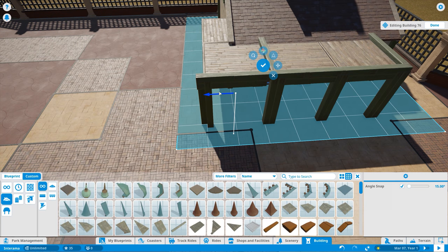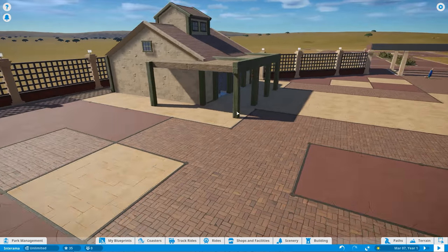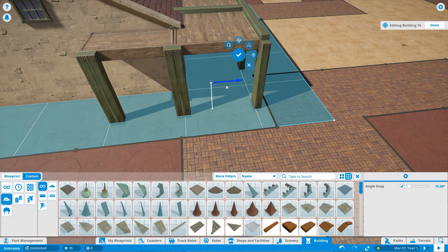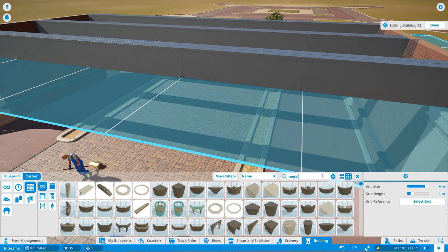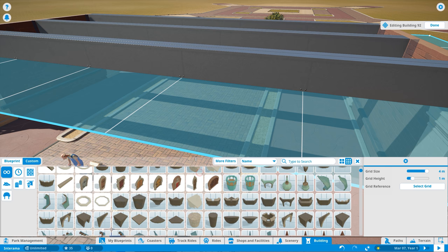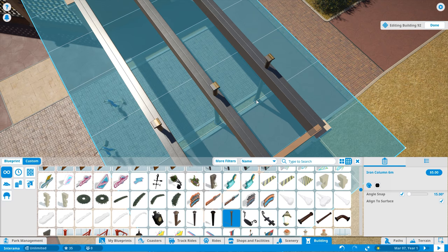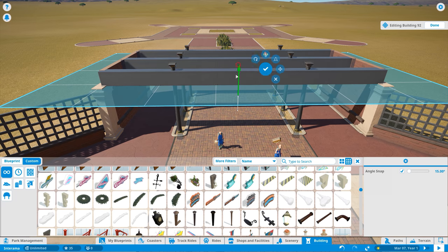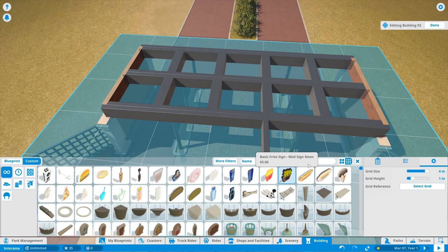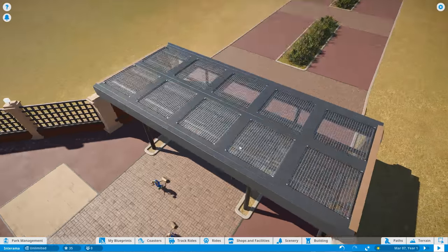I subscribed to some custom lit-up letter signs that glow in the dark, but I couldn't find them in the game at all — I searched every single tab. I was expecting it to be more like Cities: Skylines where you subscribe and it shows up in the menu, but I couldn't find any content manager in-game either. From what I can tell, there aren't any custom models in the Steam Workshop. This game could benefit tremendously from custom assets.